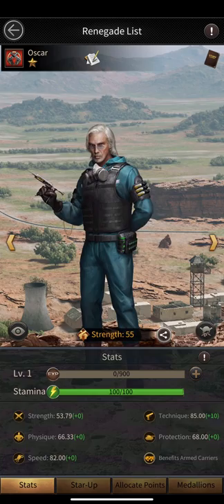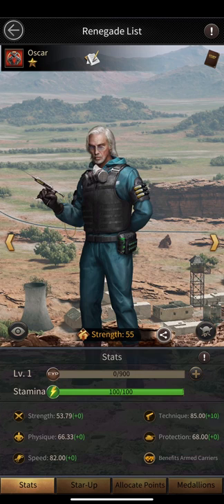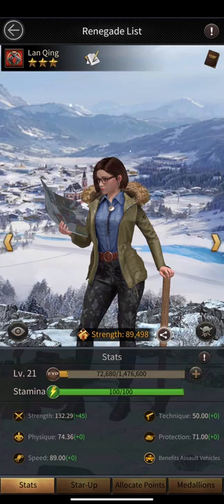The first thing I want to make clear is that Oscar and Lion Queen are completely different renegades. If you take a look at both of their base stats, you can see that Lion Queen's base strength stat is higher than Oscar's. In contrast, Oscar's technique stat is higher than Lion Queen's in base stats — so there is a huge difference.